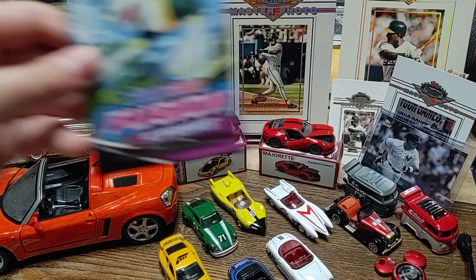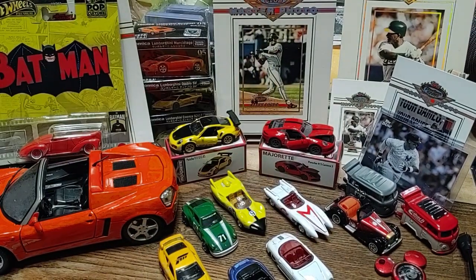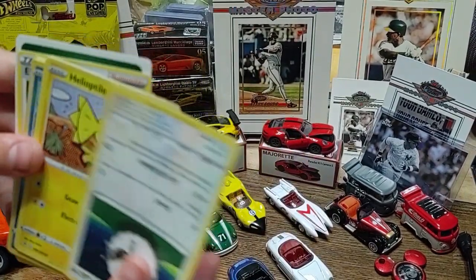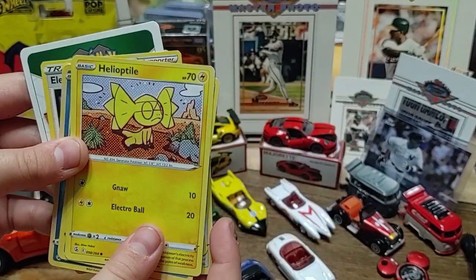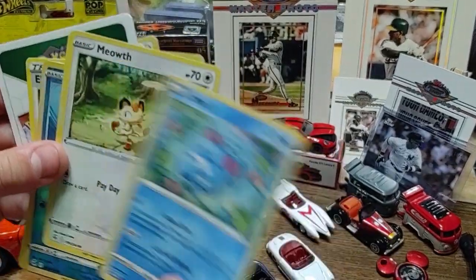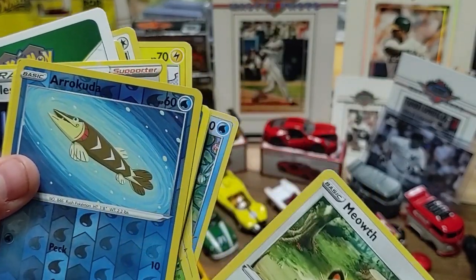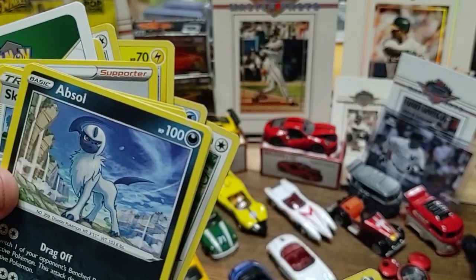First up we've got a Fusion Strike pack. We've got a Gossifleur — I've never seen that one — Helioptile, Marill, Meowth, and a Baracuda. Oh, that's kind of cool. Absol.